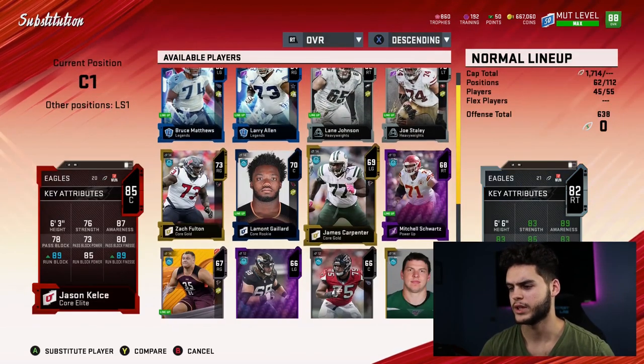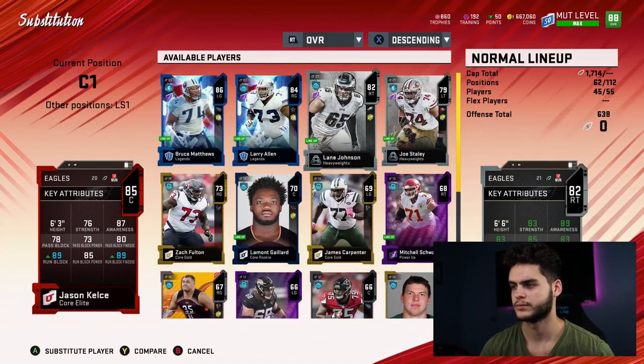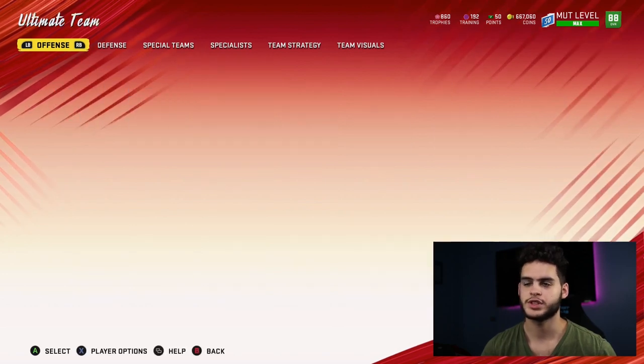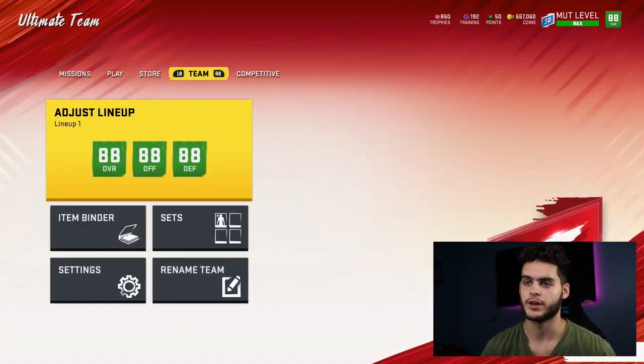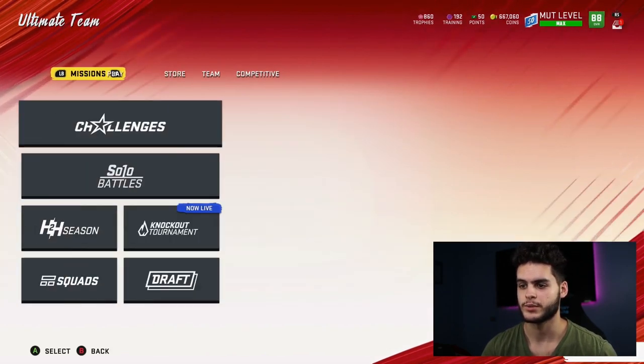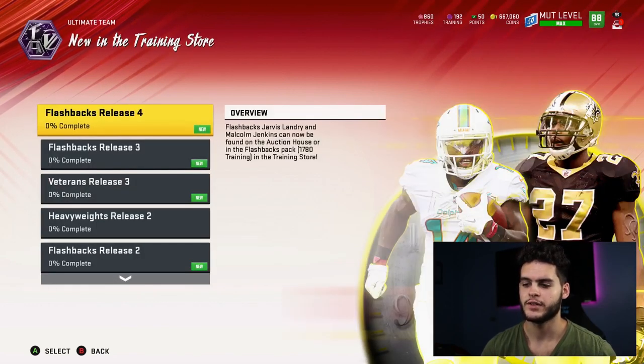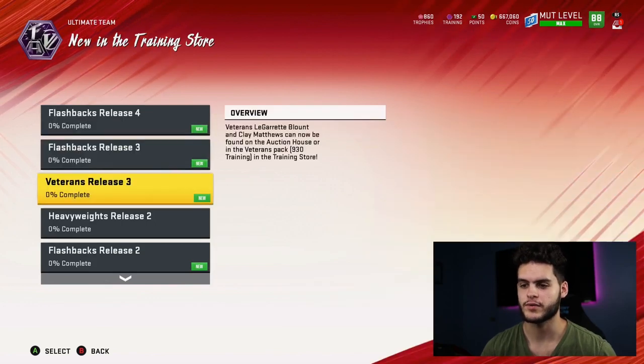I already have some Cowboys on the line — Travis Frederick — so that could be useful. Wait, did I quick-sell Travis Frederick? No, I put him into the exchange set. Let's go see if the set even shows yet. It never really does right away. Come over to missions, go down to heavyweights — in the training store you can see flashback releases show up, but heavyweights don't.